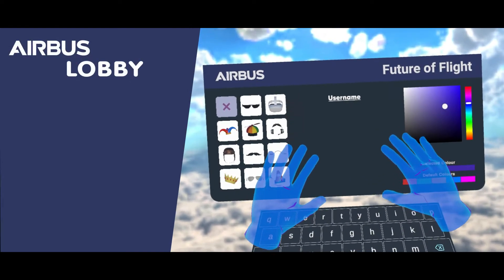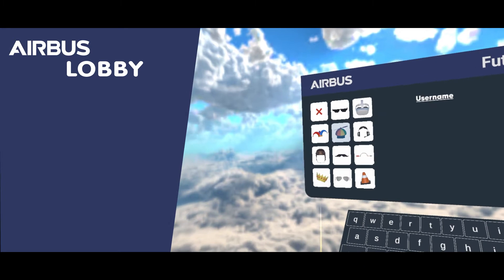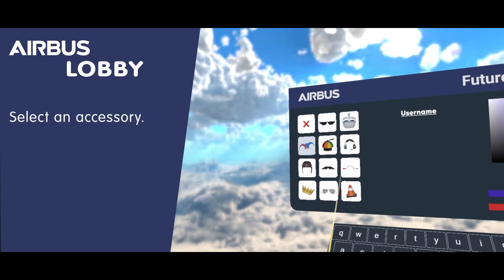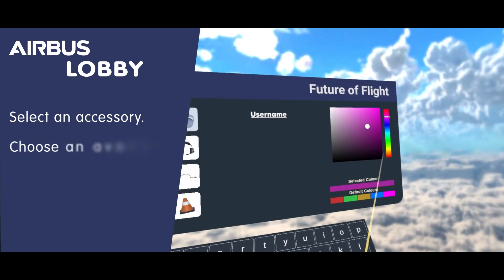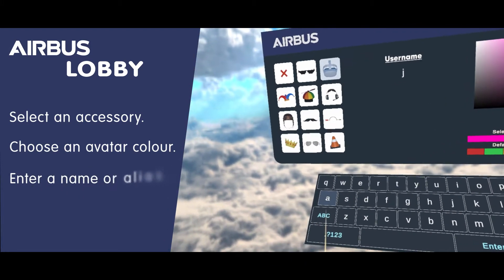Once on board the aircraft, you can put a headset on and enter the lobby area. From here you can select a unique accessory from a range of hats and items, choose a color to represent your avatar, and enter your name or an alias.